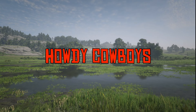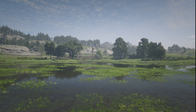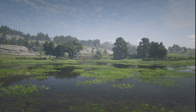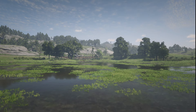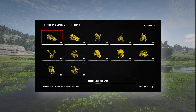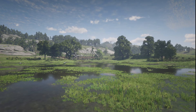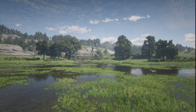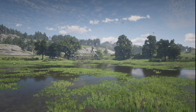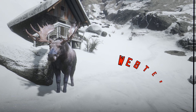Howdy, cowboys. Gather round the campfire and let's spin a yarn about one elusive creature in the wilds of our beloved game, Red Dead Redemption 2. We've all tracked and hunted the legendary animals, each one a testament to our skill and perseverance. But there's one animal that stands out — a beast so rare and elusive that it deserves a place among the legends: the Western Bull Moose.